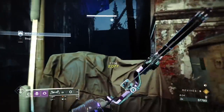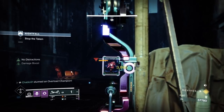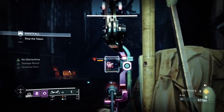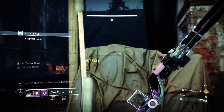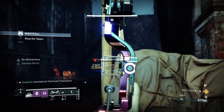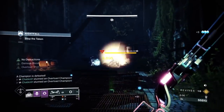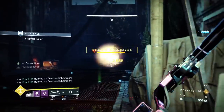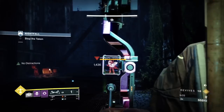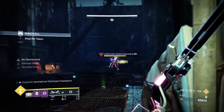If you don't have a damage buff on your bow - like Vorpal Weapon, Explosive Payload, or Frenzy - then you're not going to be able to continually overload champs on GM difficulty. You may find it less consistent; they may enrage. If an overload enrages, you've really got to be in cover. The concussive dampener will help against that - my resistance mods are solo damage resistance and concussive dampener.